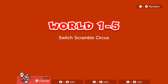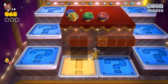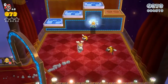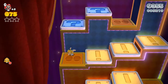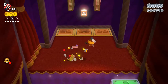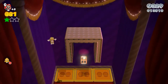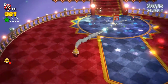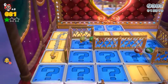Next up is Switch Scramble Circus, World 1-5. This one's kind of fun. He's so fast — you guys are going to have a hard time controlling the characters. I want to keep Mr. Cat. These bees — I guess that's why they gave me the firepower. You can't handle the cat though, you absolutely can't handle it. Star number one, there we go.